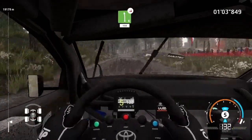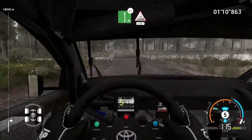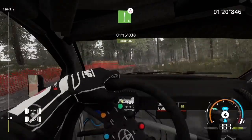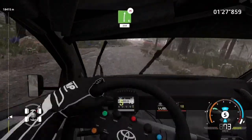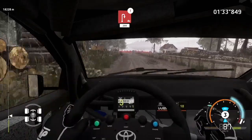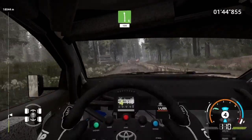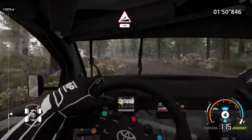Left 6, over jump, keep middle, 150. Left 5, 150. Left 6, over bump, keep middle, 250. Into right, into jump, keep in 150. Left 6, over jump, keep right, 150. 100, left 6, very long, 100. Jump, keep left, 150.